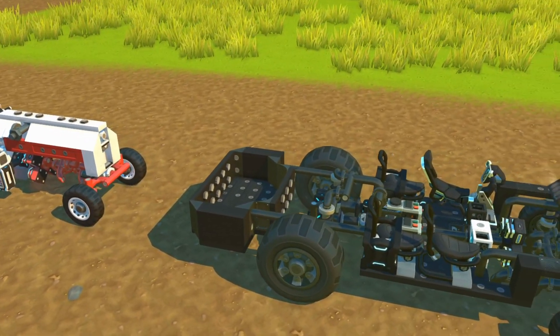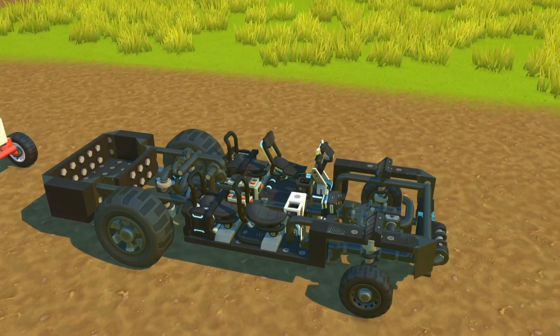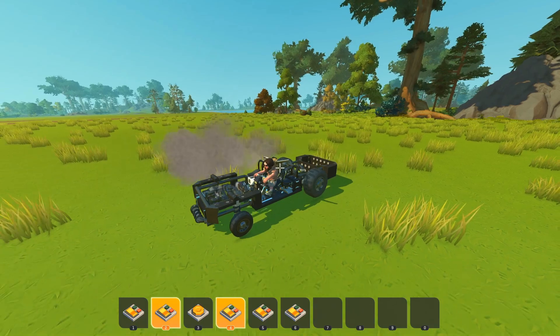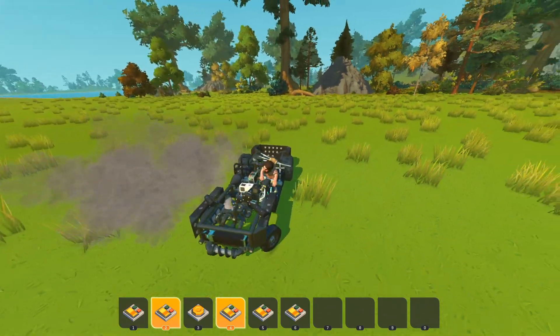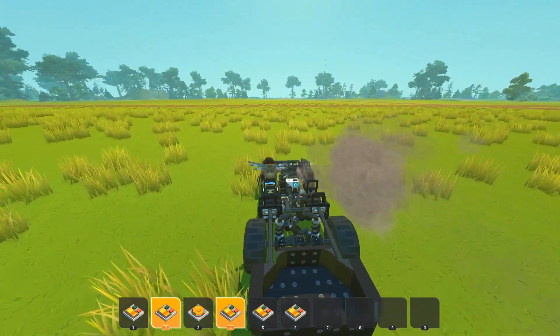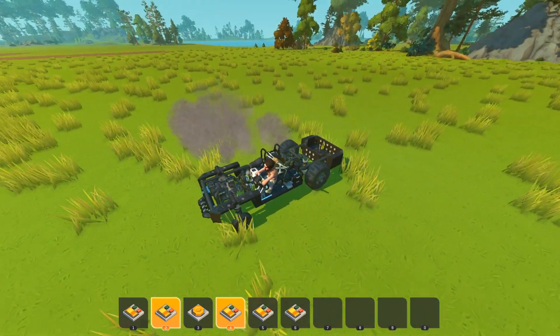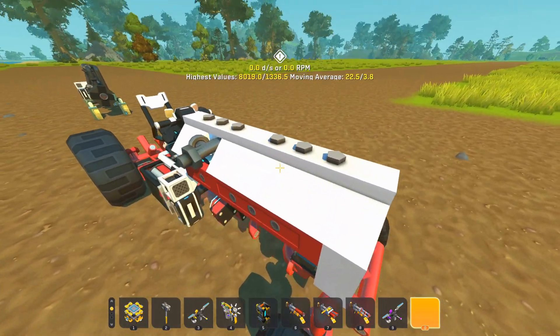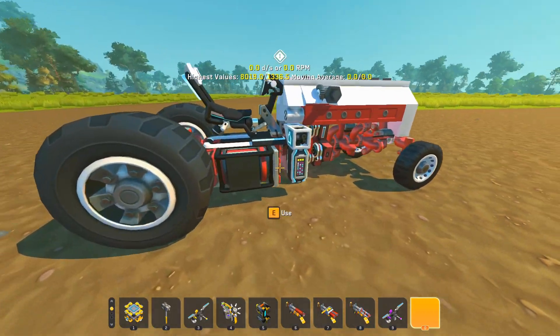On top of that there are two vehicles. One of them is a test vehicle for a car to show off how you might be able to use it. It's not really fully complete but it has a full suspension system and an inline four put into it. And there is a tractor that you can drive which is pretty much fully complete.